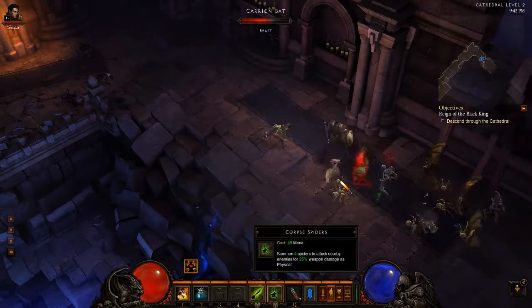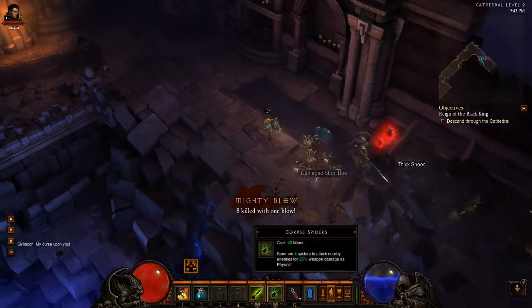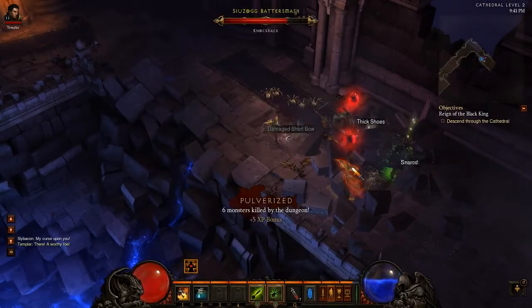Next up we have Corpse Spiders, which summons 4 spiders to attack nearby enemies for 25% weapon damage as physical.